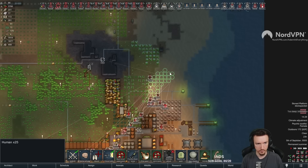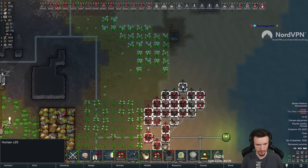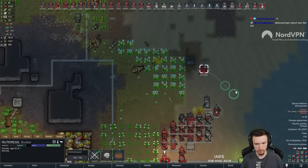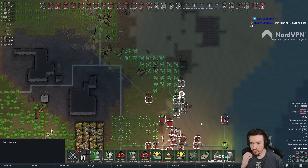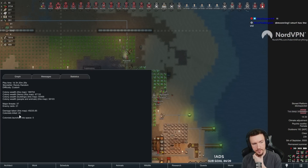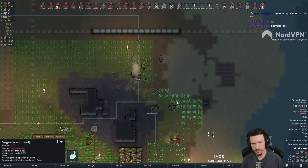Firepower is way less than it was before, so some of these might actually get kind of close. One of the small ones actually got all the way to us. How many pawns have we lost? We lost seven in a single raid today. This says we've lost 20 colonists - I think 15 or 16 of those are legitimate deaths. So we've had 15 or 16 real deaths in this run.